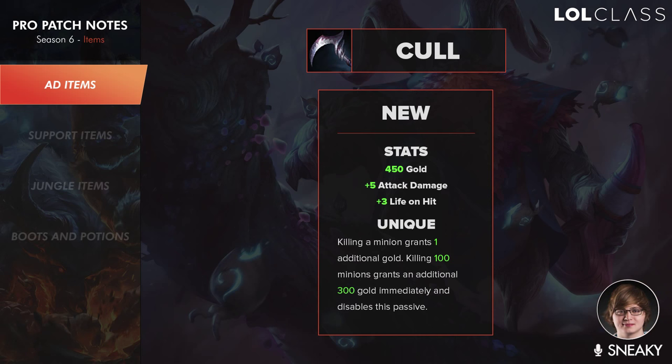So this is a new item called Kull. It can be a starting item. I think it'll depend on if you're 2v1, if you think you could get away with not having the extra life on Doran's Blade. I think you might not be able to get a pot either so it's gonna be pretty weird. I don't know if it's gonna be bought every game but I do like the item in comparison to Avarice Blade — the way Avarice Blade worked, it gave you gold.